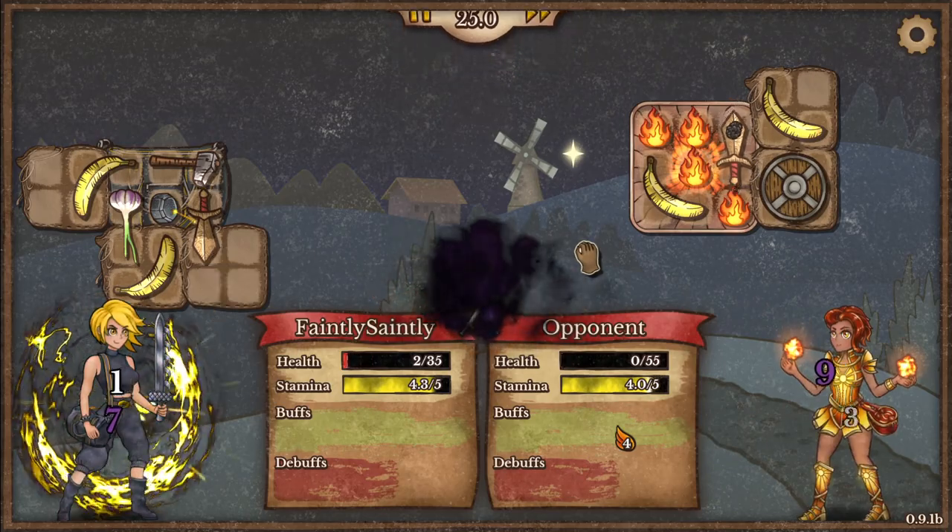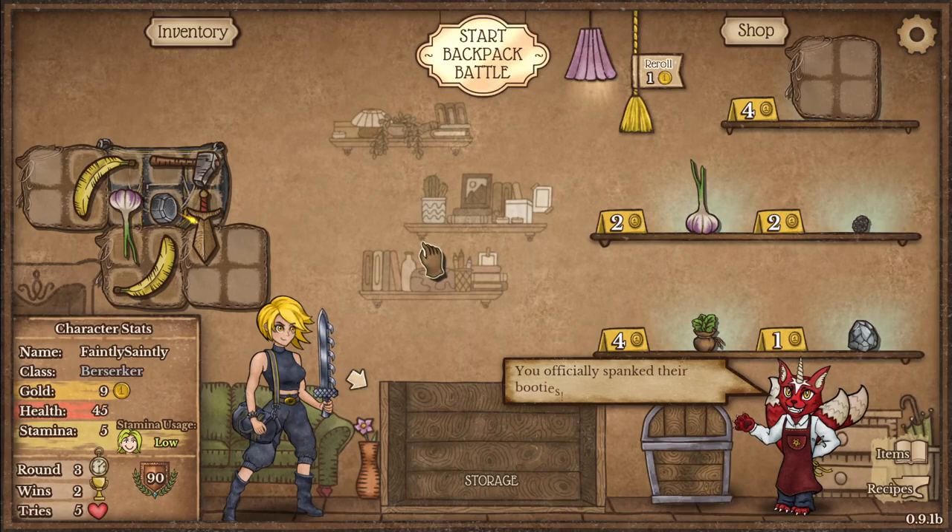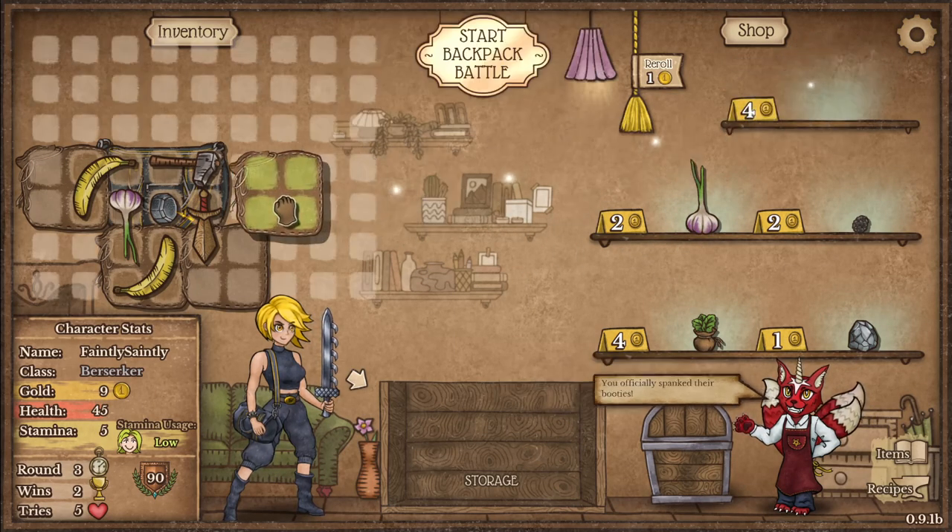This is a bit scary but my buff kicks in and just saves my skin there. You can see how just that little bit of damage reduction towards the end of the fight can be quite powerful.